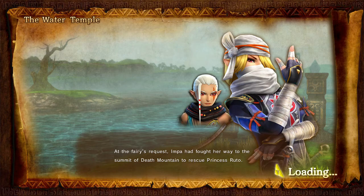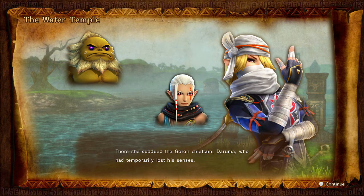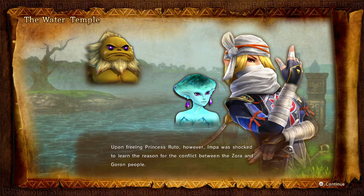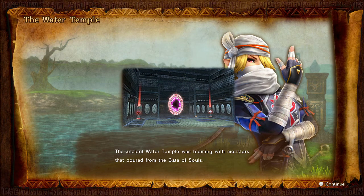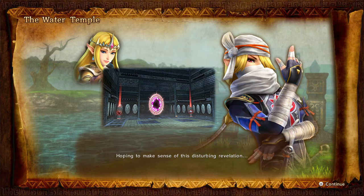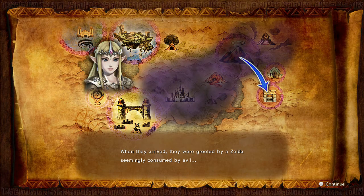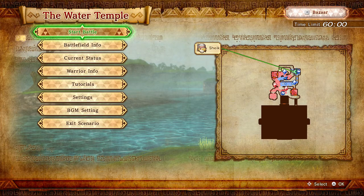At the fairy's request, Impa had fought her way to the summit of Death Mountain to rescue Princess Ruto. There she subdued the Goron chieftain Darunia who had temporarily lost his senses. Upon freeing Princess Ruto, Impa was shocked to learn the reason for the conflict between the Zora and Goron people — the ancient Water Temple was teeming with monsters that poured from the Gate of Souls. What's more, the monsters were apparently led by Princess Zelda herself. Hoping to make sense of this disturbing revelation, Impa and her newfound allies journeyed to Lake Hylia, where they were greeted by a Zelda seemingly consumed by evil. So we're gonna find out and get to the bottom of why Zelda is all of a sudden controlled by this evil force — I believe it's because of the sphere.